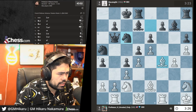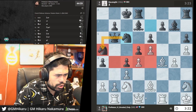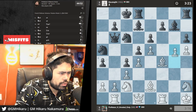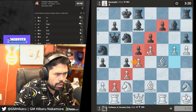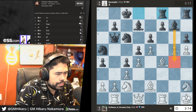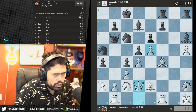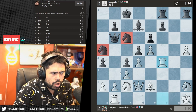He goes Nc6, putting all his pieces on the queenside, but there isn't any action over there. I'll go g5 — because of how close the center is with these chains of pawns, I'm not worried about anything over here. I'll go Qd2 — this pawn is safe, bishop guards, all his pieces are on the wrong side of the board.